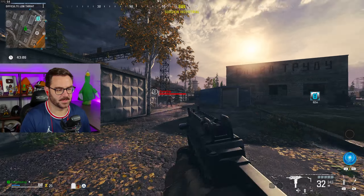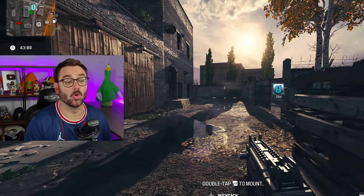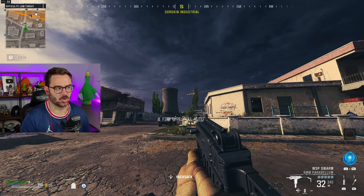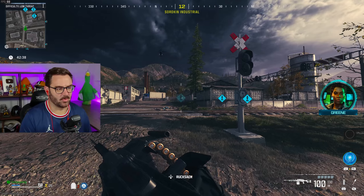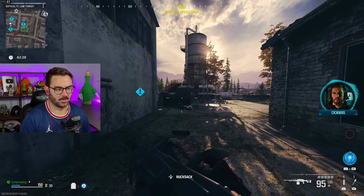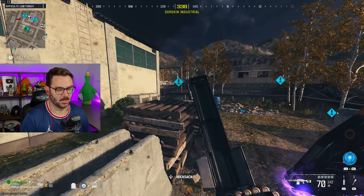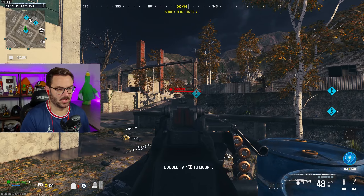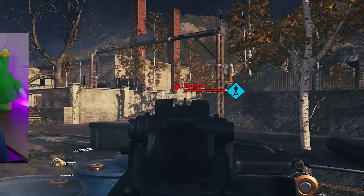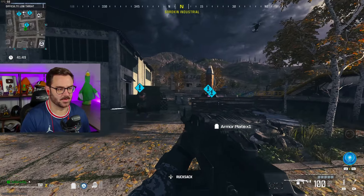You might be asking yourself, Sally, why are you leveling up this LMG as opposed to another AR? It's because I don't have any of the other ARs unlocked — we're very close to unlocking the Holger, and then the MCW. Let's call this contract in. I genuinely can't remember how this contract works, so hopefully the green waypoint guides me through it. Do I get more XP for killing these guys? This gun has no attachments on it, absolutely none, and it's still frying.